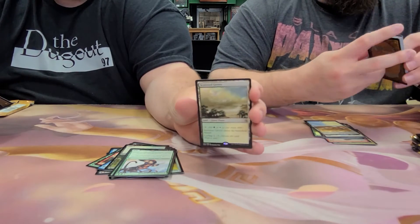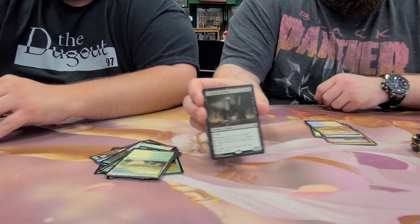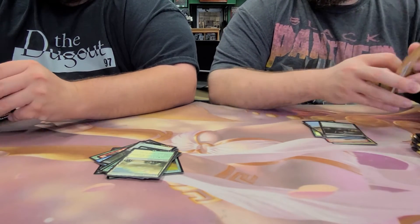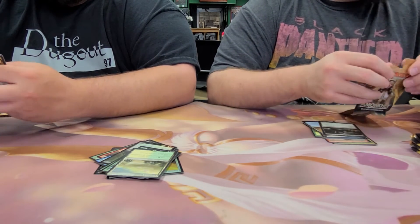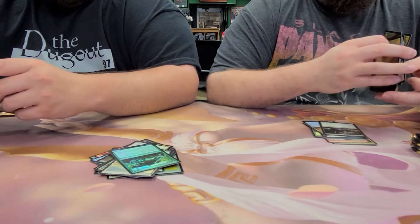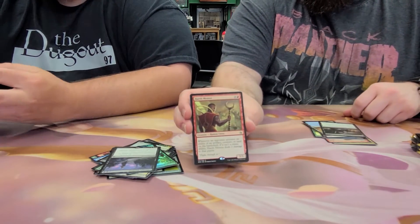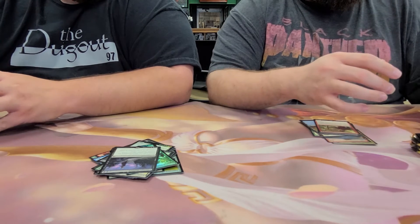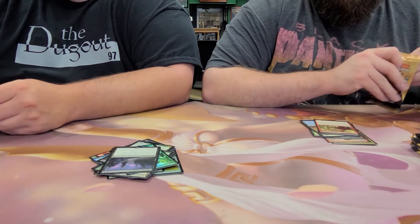Scattered Groves — another cycle land. And Archfiend of Ifnir. We got a foil Scaled Behemoth and a Liliana's Mastery. A Harsh Mentor — he sees a lot of play in various places, nothing too dominant but he's just there.